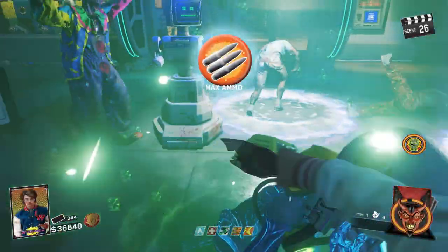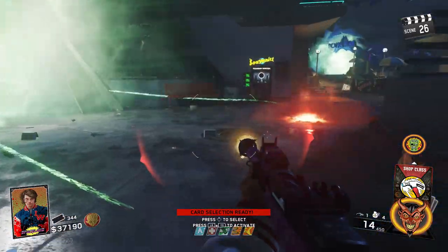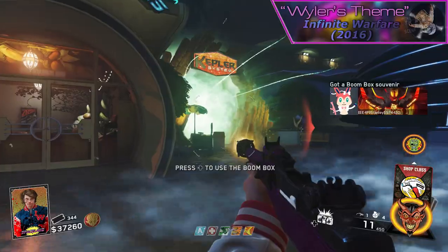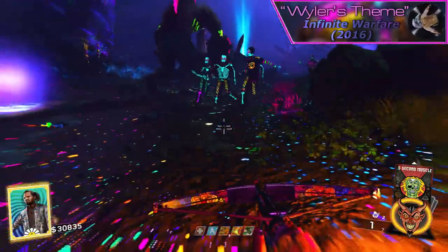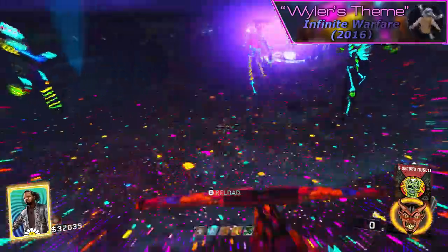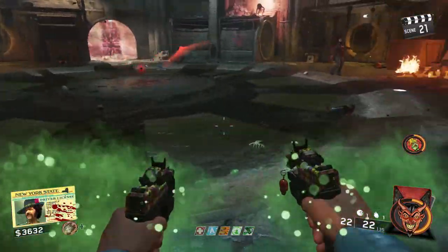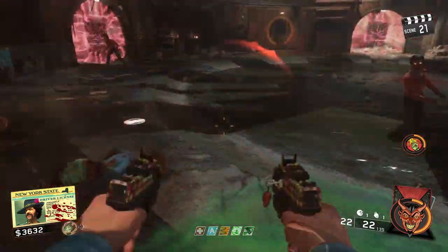Over seven years ago, Infinite Warfare Zombies was officially released, and the first map, Zombies in Spaceland, was an excellent introduction to Infinity Ward's take on the Zombies mode, following their experiences with Ghost's Extinction. While rough around the edges, the map left me wanting more, although over time I found the usual experiences frustrating and convoluted. Many years later, I would make a video exploring the remaining DLC and expressing my many criticisms and issues with the mode.